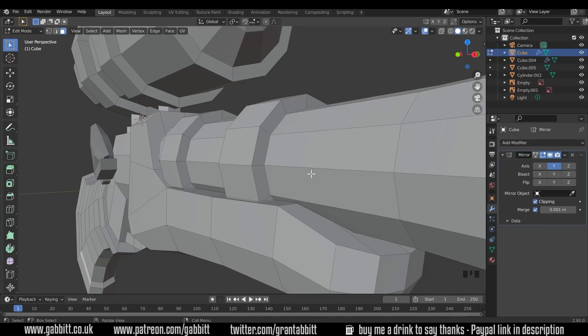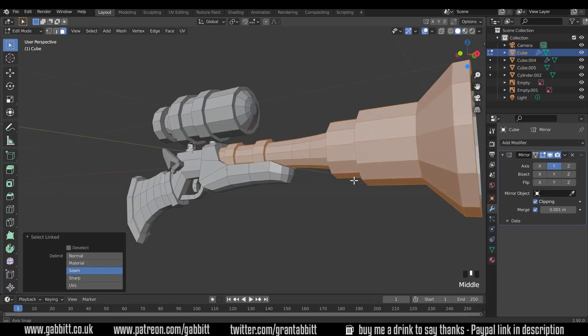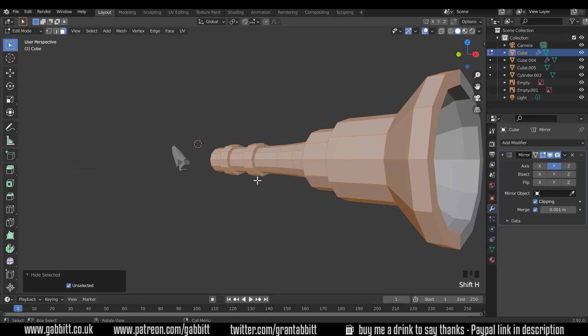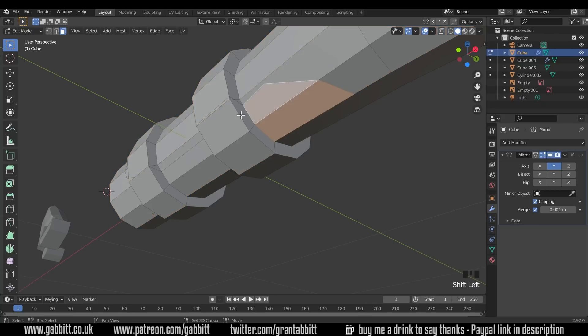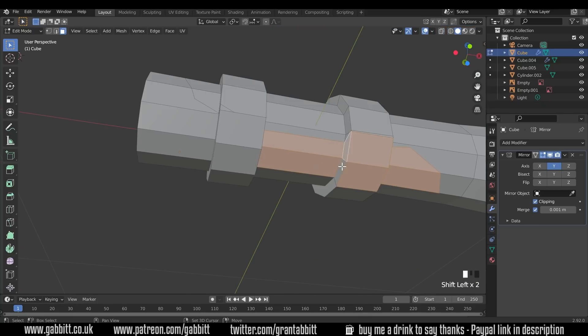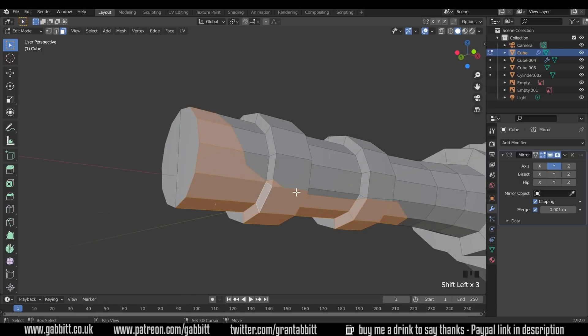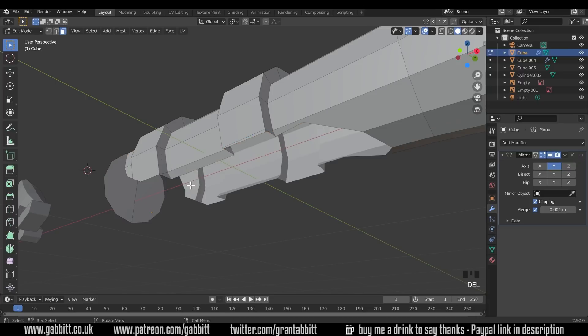If I press L over the top of this model, that will select anything linked to it. Since it was a separate model, it will only select that part. I can then press Shift+H to hide everything but the selected part and go in to start getting rid of some faces — faces that aren't going to be seen. We'll also tidy up the other edge so we can attach it to the other model. Select them all, press Delete, then Faces.